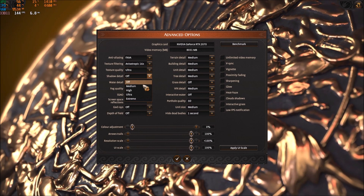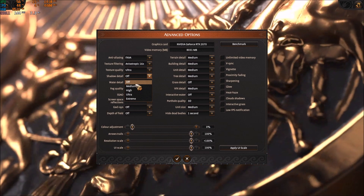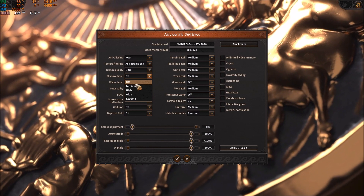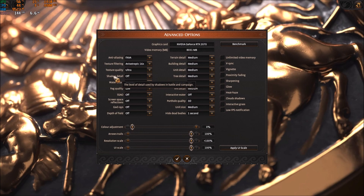Shadow detail is huge — extreme versus off, you can gain like 20% in your FPS. Shadows take a lot of resources in this game. I remove it and get a lot of FPS back, so that's really important.